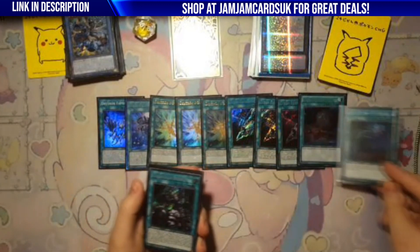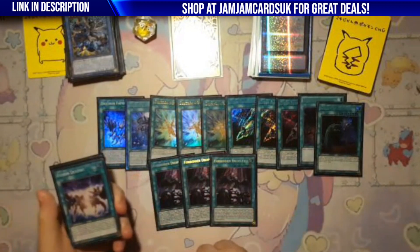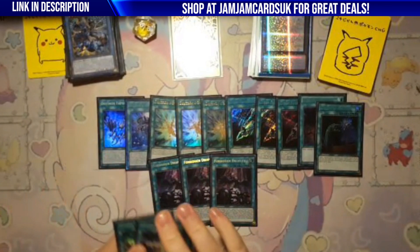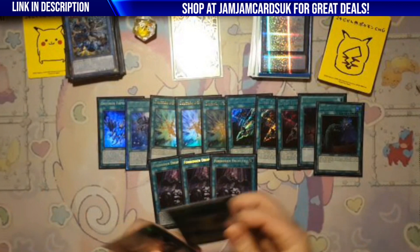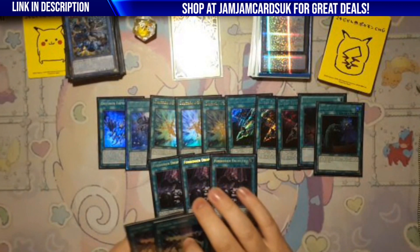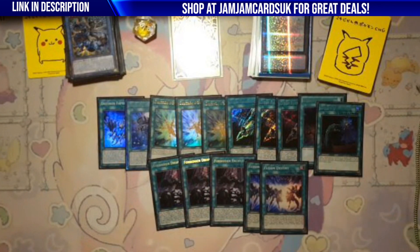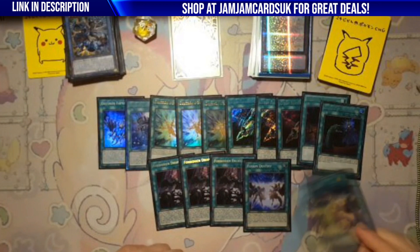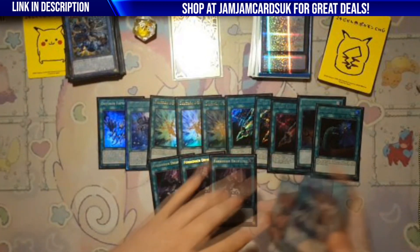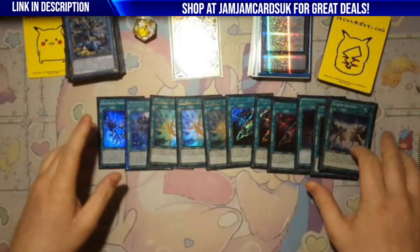Called By is too good not to play. Triple Droplet is basically free in this deck because the cards all come back from grave — and you can bait with it. Obviously people are playing Fusion Destiny and they can search Bystials, but this deck just plays through stuff. Double Fusion Destiny — some people say play one, but drawing it is just so nice. Not having to make Verte is really nice.